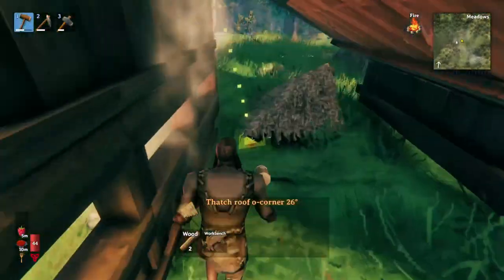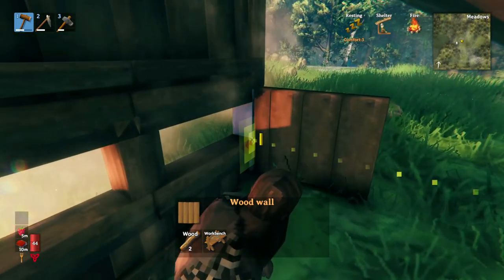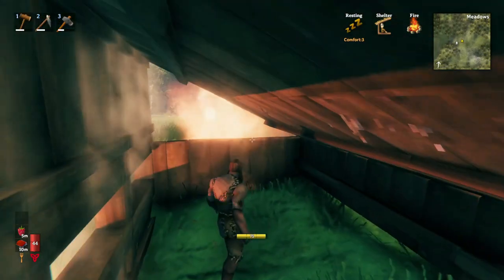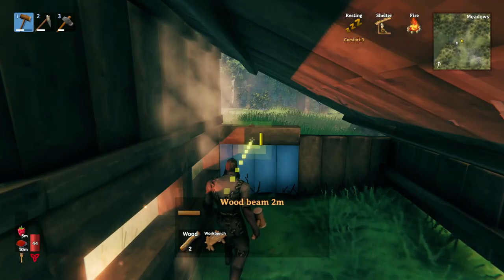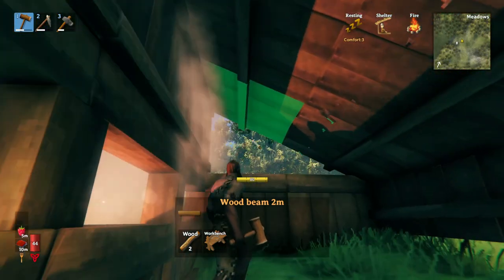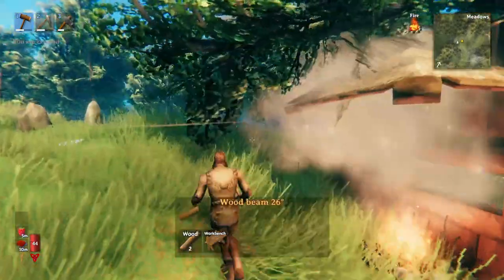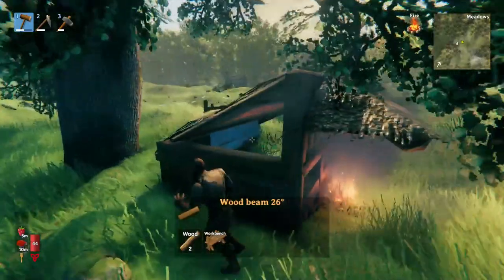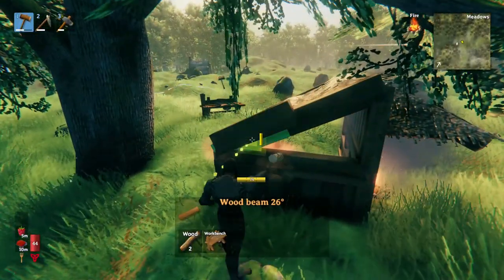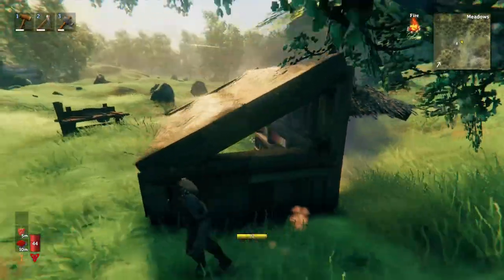So now we've almost got our structure finished. All we need to do is build this back wall — I usually just make it a regular wall. But I like having it a little bit open, so I make one regular wall there. And then here, instead of filling that gap, what we're going to do is actually just trim the roof — just like I put those two pieces there, we're going to use this wood beam, 26 degree, and trim there and trim there. And that's going to make it so that we still get to keep the shelter bonus while we're inside.